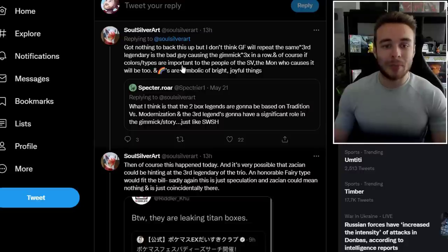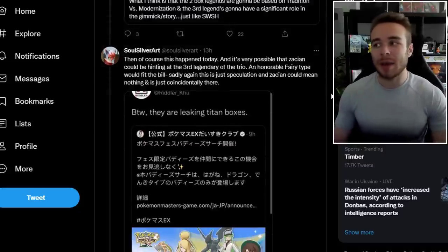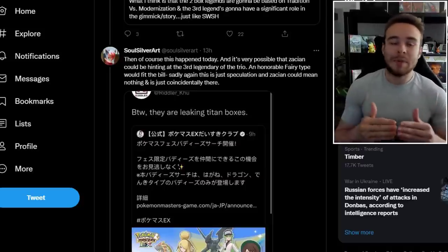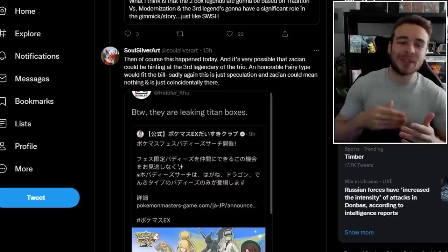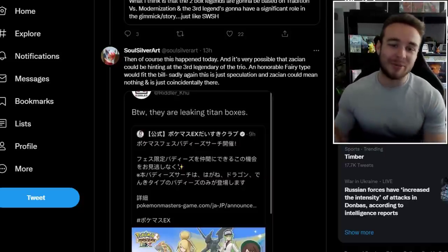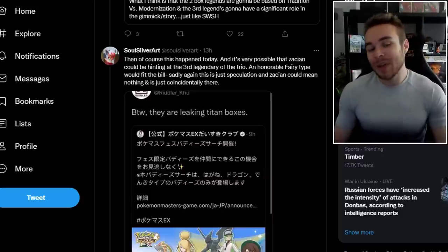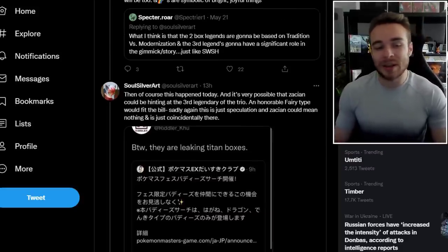If colours and types are important to the people of Pokemon Scarlet and Violet, the Pokemon who causes the gimmick will be too — and rainbows are symbolic of bright, joyful things. It could be a situation like Rayquaza in Gen 3, where Groudon and Kyogre are having a big battle in Sootopolis City and then Rayquaza comes down, calms them both down, and flies back up to Sky Pillar. Could just be like that situation again where the third legendary saves the day. It's very possible that Zacian could be hinting at the third legendary of the trio — an honourable fairy type would fit the bill.